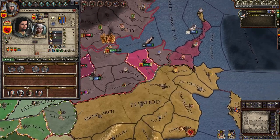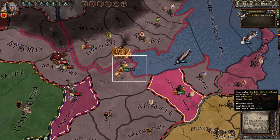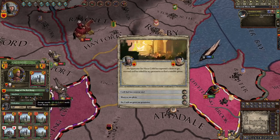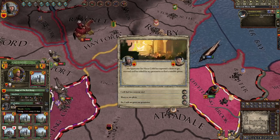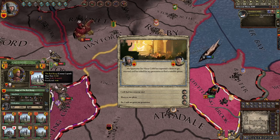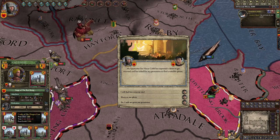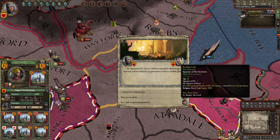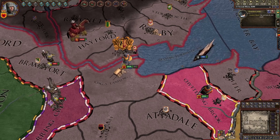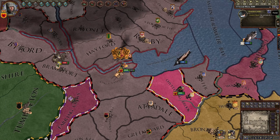This guy wants to marry someone — apparently I'm the marriage maker, everyone asks me to arrange marriages. I'll say whatever: 'marry as you please.' Those pop-ups are gonna keep hitting you. So the siege — this is their morale. Once the defender's morale hits zero I take the Red Keep castle, and then that doesn't mean I took the whole territory — it means I move on to the next castle in that territory.